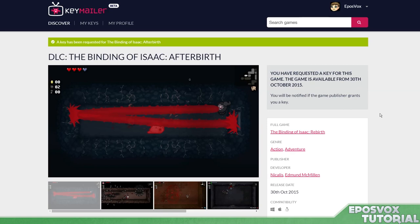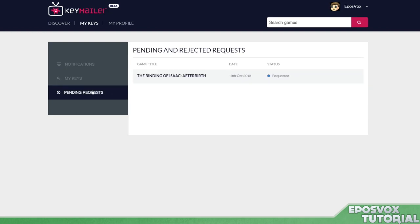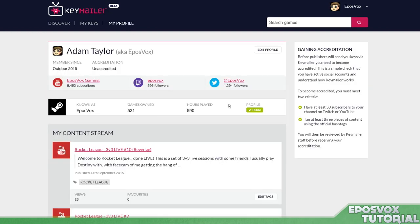You do have to follow a couple of steps in the emails they send you to verify your identity, because there have been a problem of people pretending to be YouTubers that they're not in the game key requesting scene, and so they just want to make sure that you are who you say you are, so just follow the steps in your email and you'll be good to go.